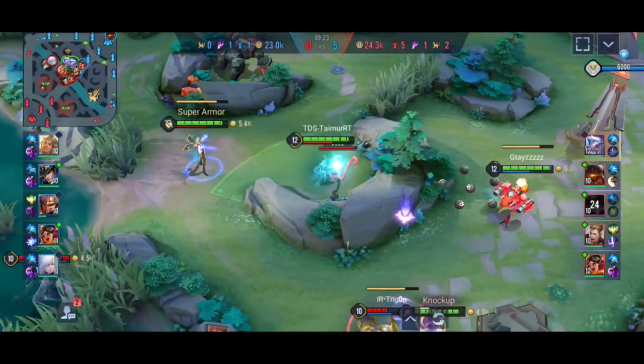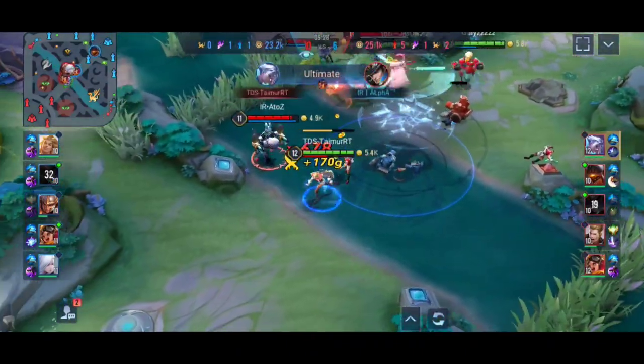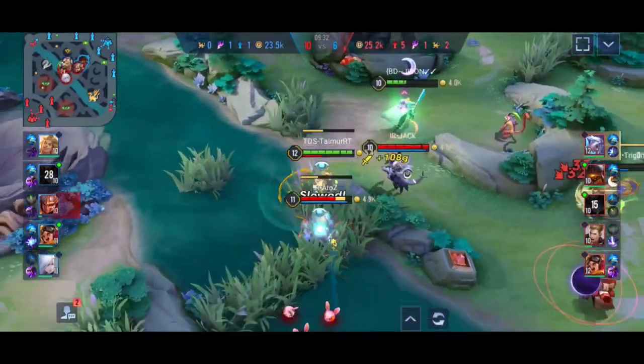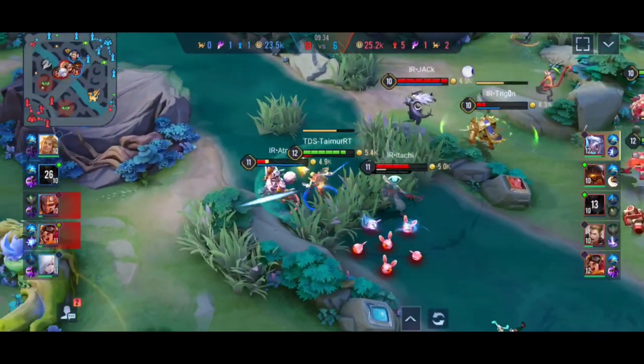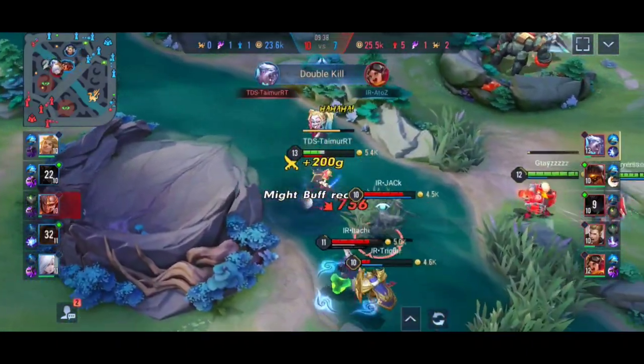Now let's talk about team composition. Pain fits best as a fight finisher — when your team has been fighting and the enemy is low HP, that is when Pain engages to secure kills. Team fights are where Pain excels.